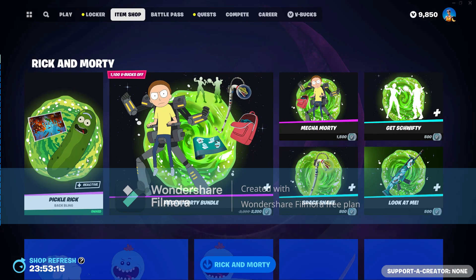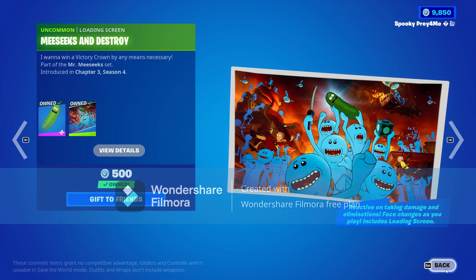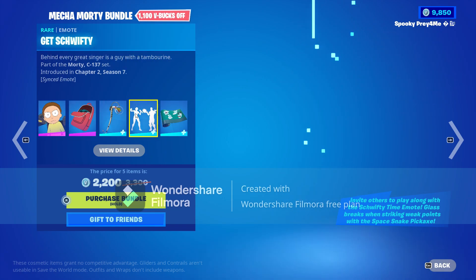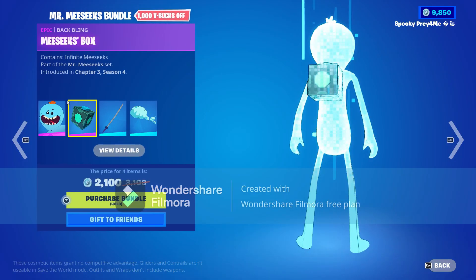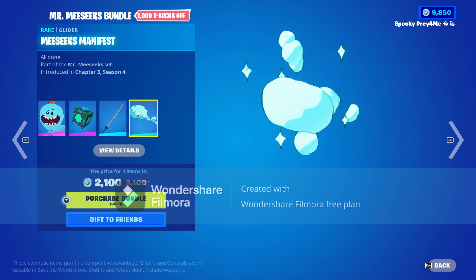First up we got the Pickle Rick and the Meeseeks/Morty bundle. These come out in the shop so often I don't even want to show you guys this anymore — they're literally out like once a month for weeks and weeks. It's so stupid, it is just so annoying.